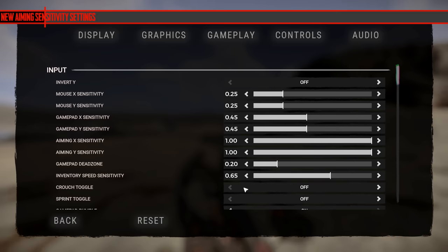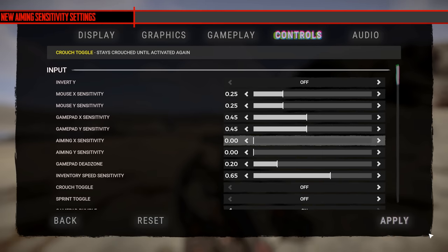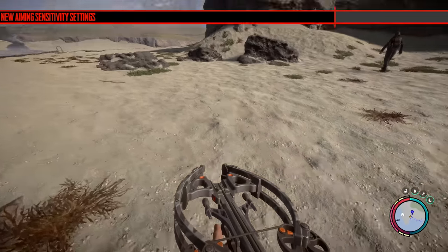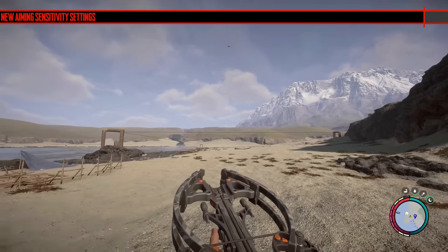The next change is that they've added a sensitivity setting for aiming. When you're aiming with anything it slows down how much the mouse movement registers. It's recommended that you slow it down because it does help a bit, especially if you're trying to get those headshots.